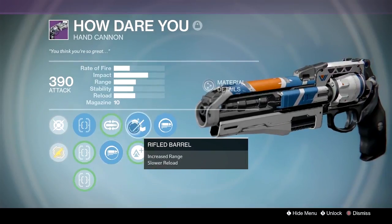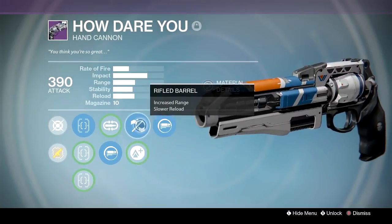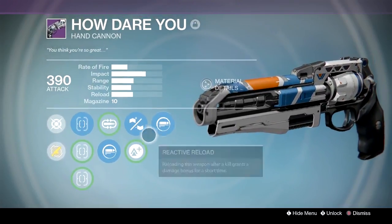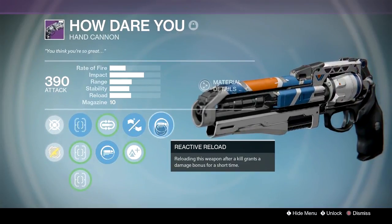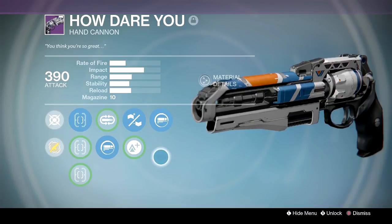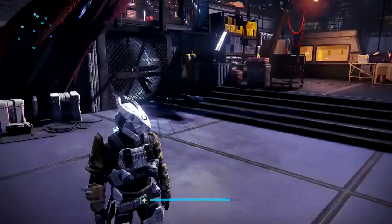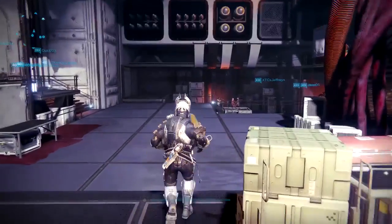It's an interesting gun because of how mine drops. I got Mulligan, Spray and Play, Rifled Barrel, Lightweight, and Reactive Reload. I would have trashed it if it didn't have Rifled Barrel — Rifled Barrel on a hand cannon is kind of a necessary perk right now. I've also got Steady Hand, Fast Draw, and Quick Draw. I'm running Steady Hand, Spray and Play, Rifled Barrel, and Reactive Reload. The roll really signifies how good this gun is going to be — Rifled Barrel makes it a good gun.